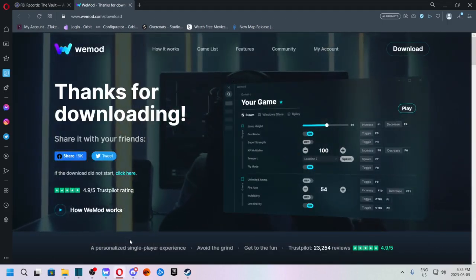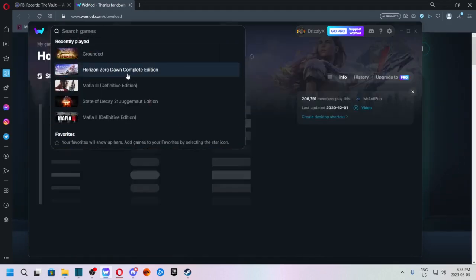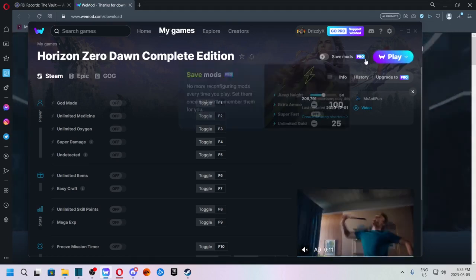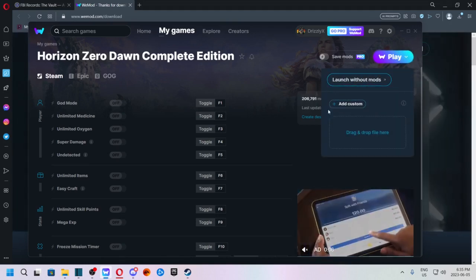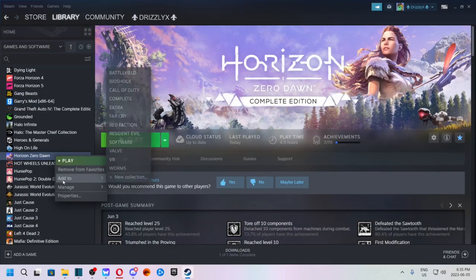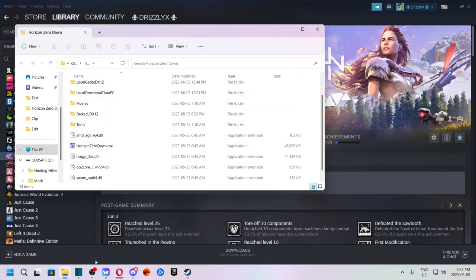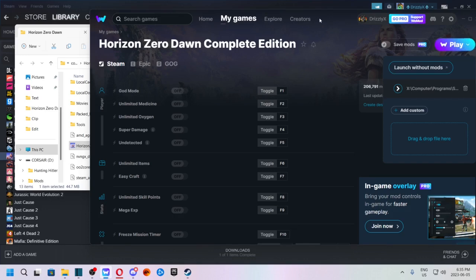Once you've got that downloaded and installed, you'll get something that looks like this. Search up Horizon Zero Dawn and click on whatever version you're using. Go over to the play button, click on the down arrow, and you'll have to add your .exe file. Open up Steam, click on Zero Dawn, browse local files, then open up Wiimod again and drag the .exe file from Horizon into Wiimod and you should be good to go.